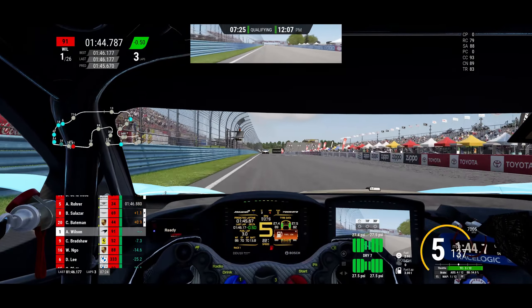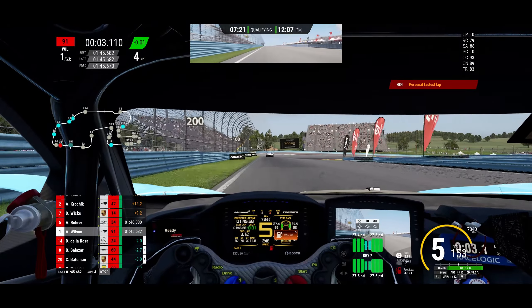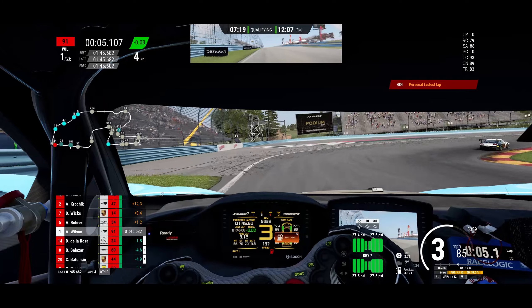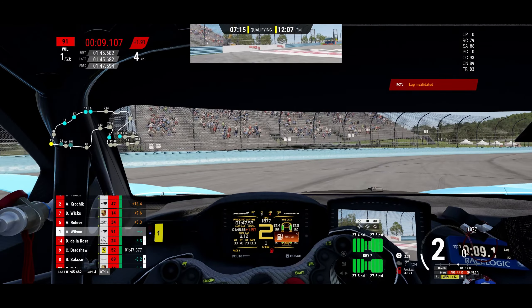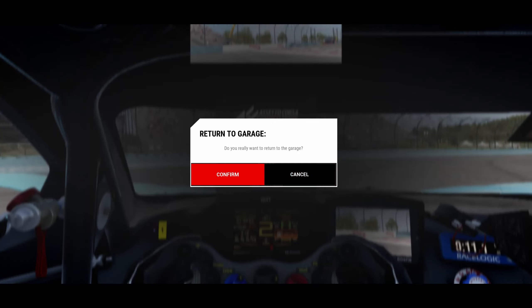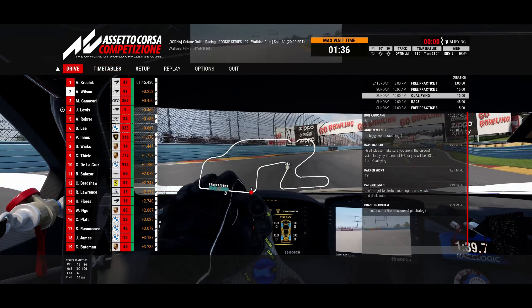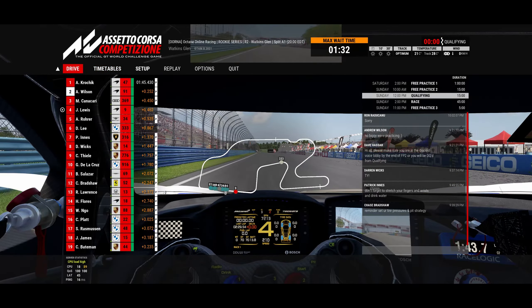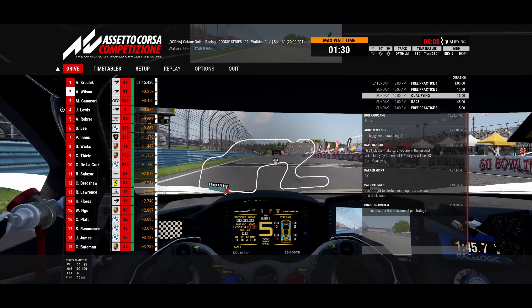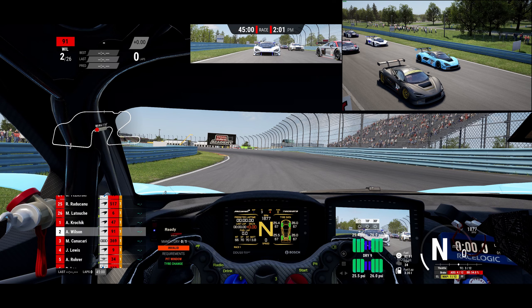We gain about a quarter of a second off those last two turns and we're good enough for a 1:45, which puts us on the pole — at least temporarily, up by eight tenths of a second. But as qualifying closes, you can see that the McLaren number 47 beats me by two and a half tenths.